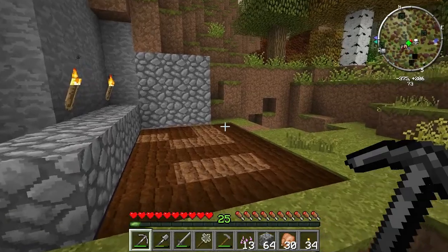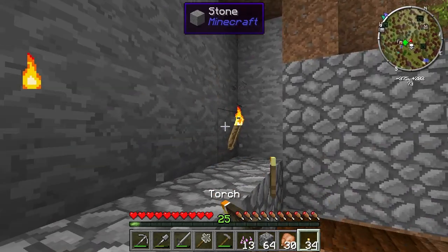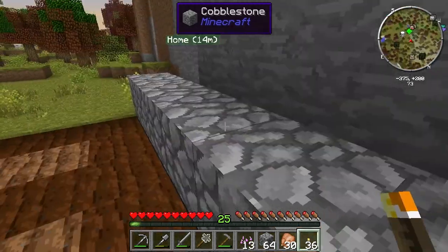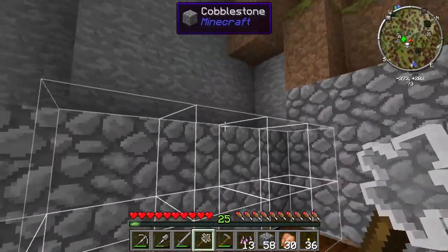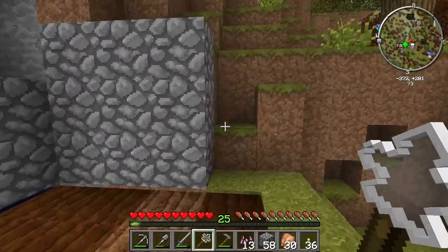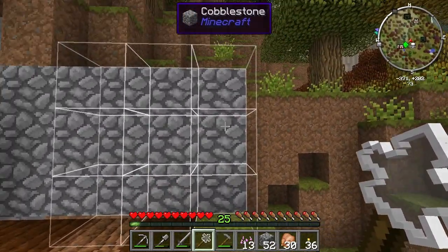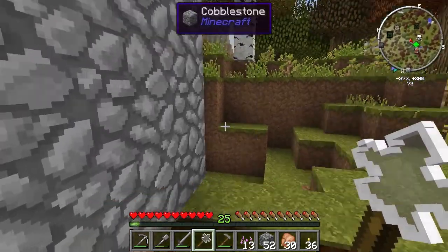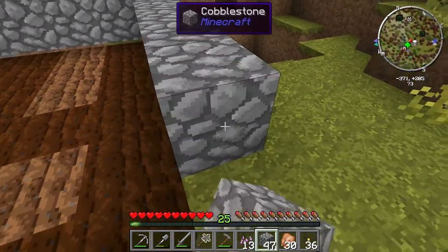I feel like this is the perfect opportunity to show you guys what the Builder's Wand is capable of. Oh my goodness. As you can see, we have a line of it, and it's like — do you want to put it here or here? Bam! Do you want to put another thing there? And then there? It's kind of funky to get used to. I didn't use it very much when I first started the mod.